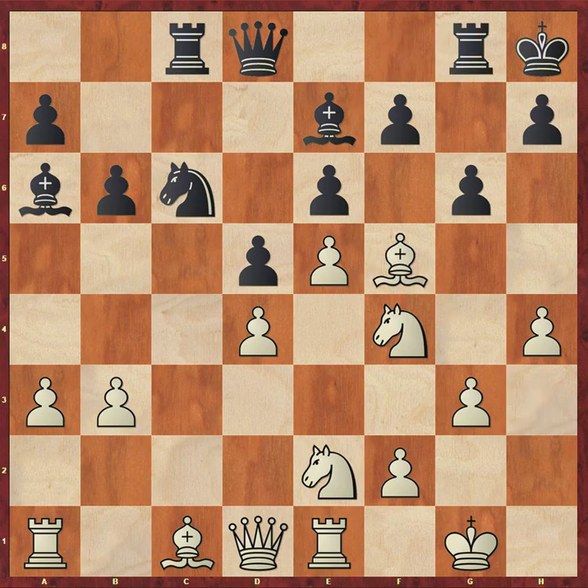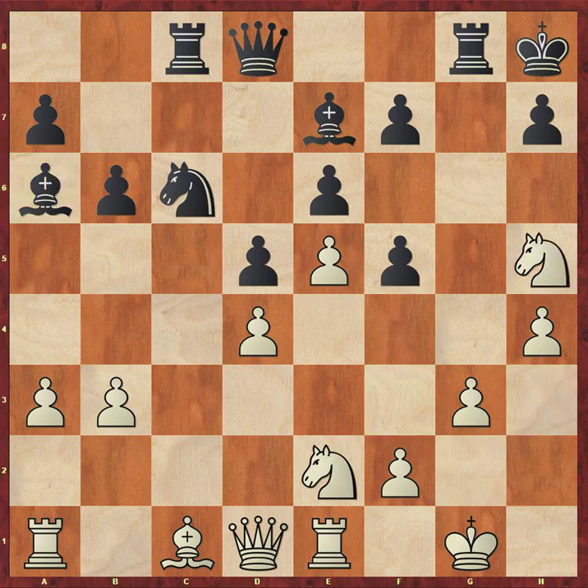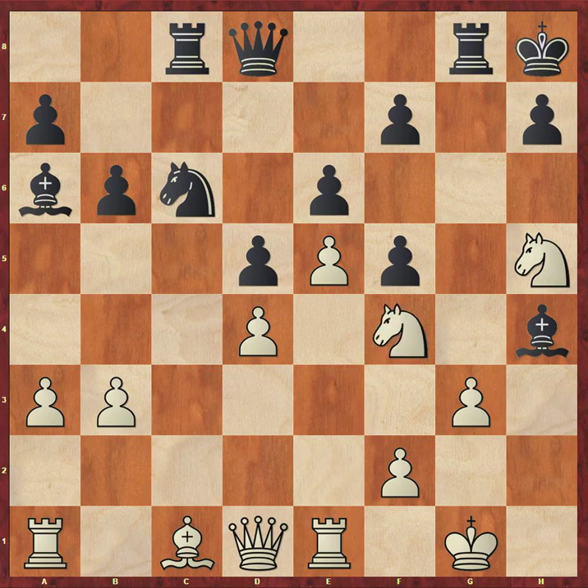Rook g8, bishop takes f5, g takes f5. You could argue that white has weakened its light squares around the king a bit, but they just don't look very vulnerable — this bishop is nowhere near them. And now knight to h5 by white, and apparently AlphaZero just didn't care that black will win the h4 pawn. AlphaZero seems to do this a lot. Bishop takes h4, and knight ef4 — and despite the pawn deficit, this knight is just a really good piece. It's always going to be aiming at the f6 square, meaning the bishop on h4 will always have to be defending that square. And also, without the h4 pawn, the h-file is now opened for white.